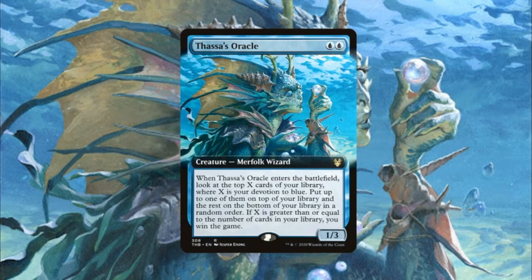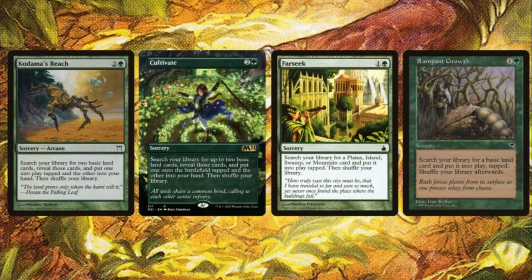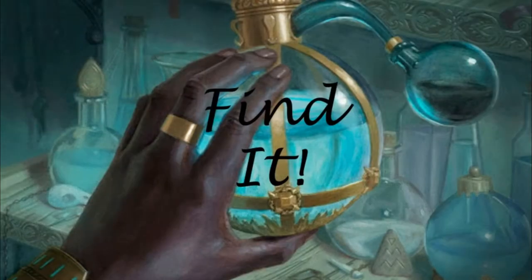That wraps it up for our creatures — just the two: Eluna and Thassa's Oracle. How are we going to get to this win condition? Our first step is travel plans — we need a lot of mana. To do this in one turn we need eight mana minimum, and four of it has to be blue. So we run Kodama's Reach, Cultivate, Far Seek, and Rampant Growth, along with Explore, Sylvan Scrying, and Circuitous Route for flexibility. Our heavy hitters are Pir's Whim, Nylea's Intervention, and Hour of Promise — being able to search out any land we need is very important.